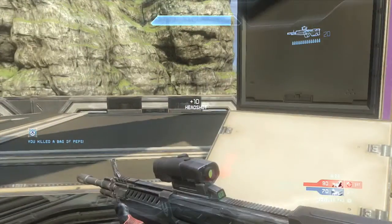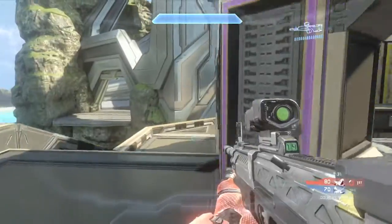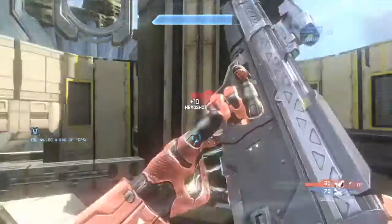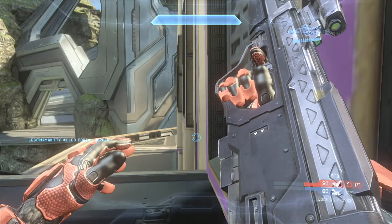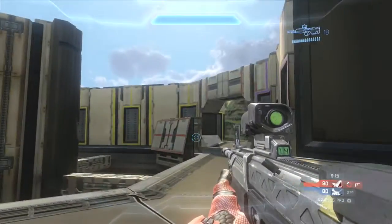I pick up one guy. Great bait and switch by Duck — he puts a few shots on the enemy players, then ducks behind that column in the center of the map. He puts a few shots on them, ducks behind the column, and I'm able to finish the kill — basically a free kill. Notice what Duck did: he didn't come back around the corner the way I did, and the enemy player doesn't necessarily notice me.